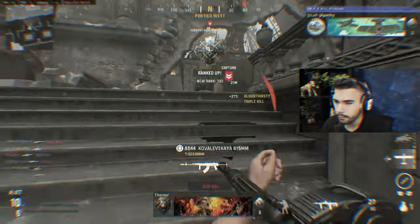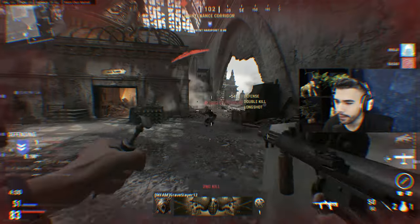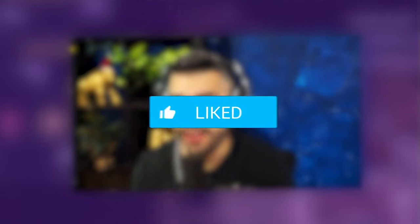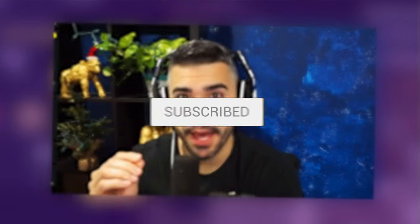It's your boy Apathy here and we're back with a brand new broken SMG class setup. Some of you guys have heard of the Owen — it looks like a very weird gun, but just like the MP40 this gun can two-shot. Bam bam, dead. And on top of it, it has a three-shot kill range from pretty far, so it can three-shot almost every time from long distances as an SMG. These attachments make it kind of broken, so I'm gonna show you guys the class setup and then demonstrate in some gameplay.